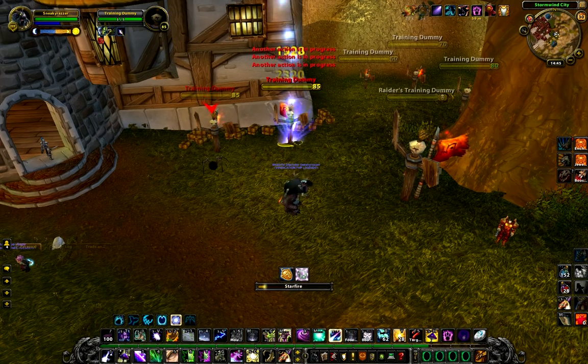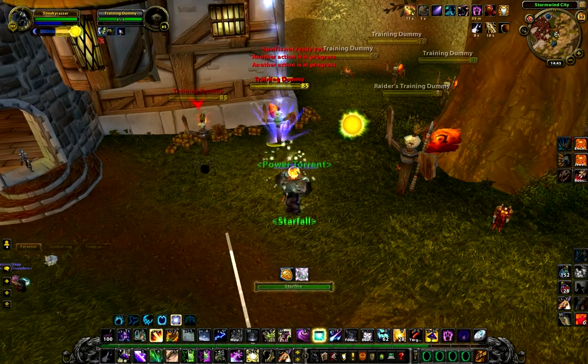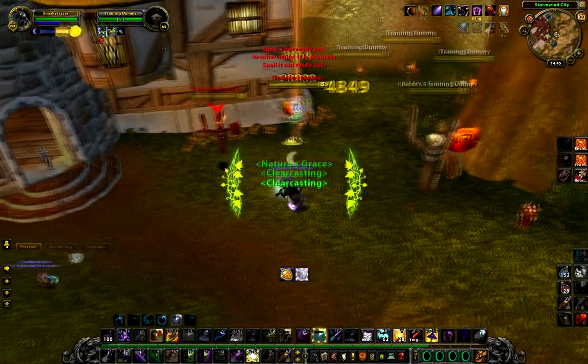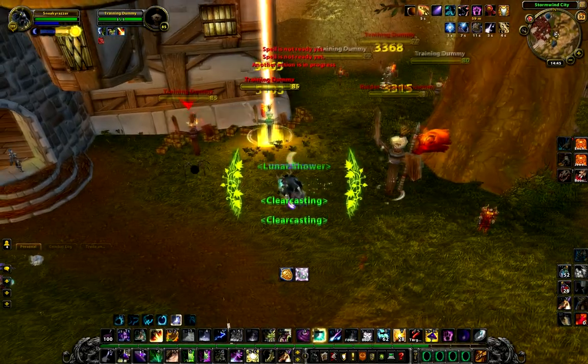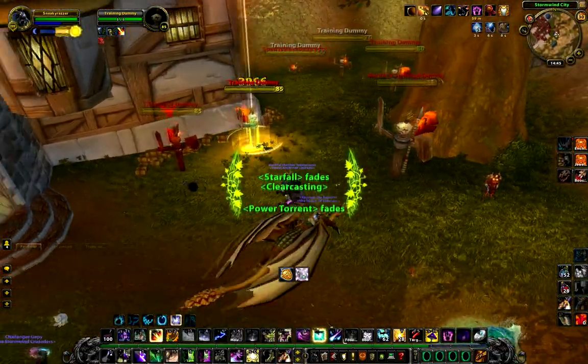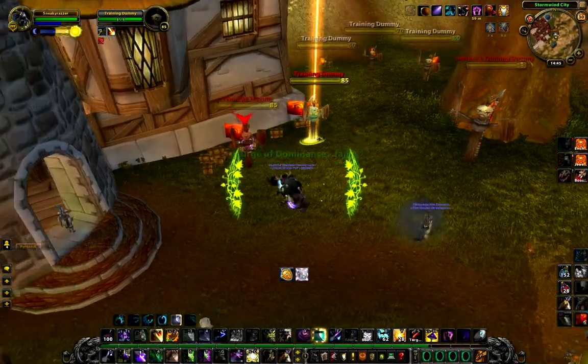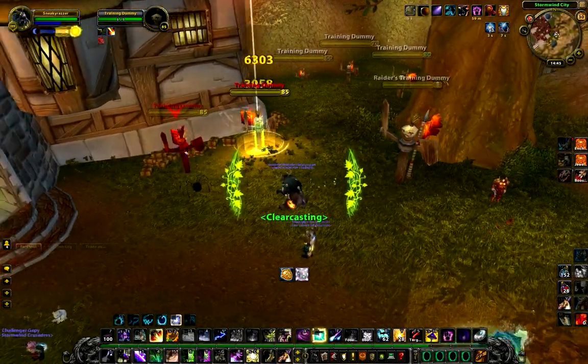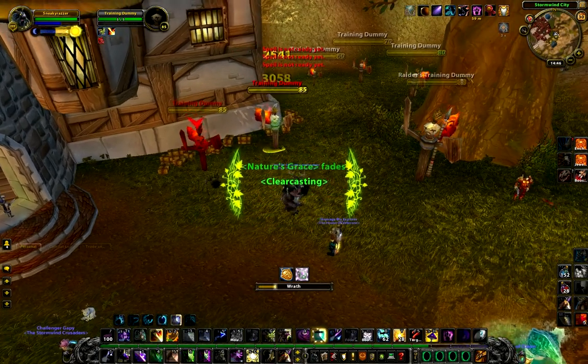Casting Starfire will move you closer to Solar Eclipse, which increases your Nature Damage. Casting Wrath will get you closer to Lunar Eclipse, which increases your Arcane Damage. Total Eclipse increases your Nature or Arcane Damage by 40% to 60%, depending on your Mastery Rating. Be sure to get this right away and keep up your Insect Swarm, and use a lot of Sunfire if it's Solar Eclipse you get into.